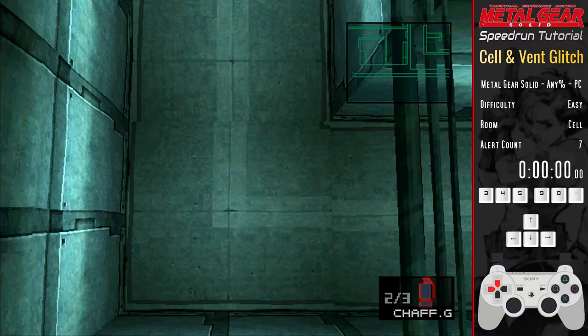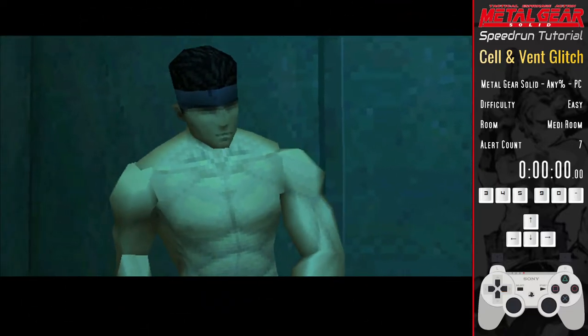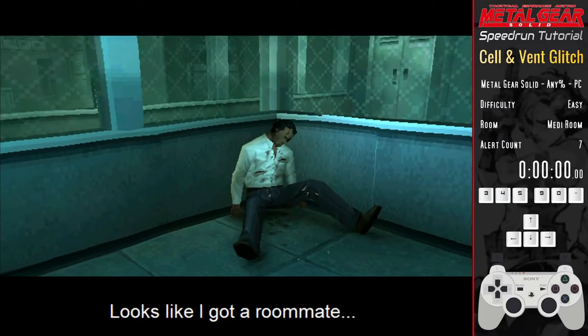To clip out of bounds we're using what's called the vent glitch. Run round the outside of the level and to the wrong side of the door to the medi room. A brief load and we've immediately skipped to where Snake has been captured — just like that, we've skipped 20 minutes of the run.